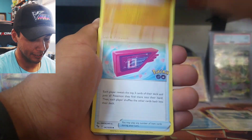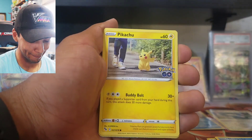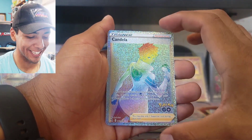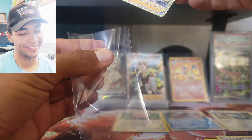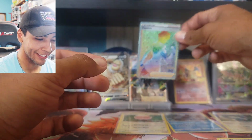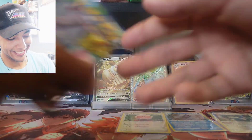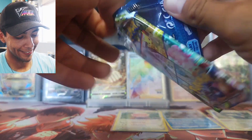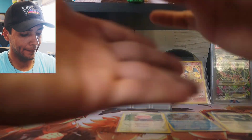Next pack: fire energy, Slowrock, Charmeleon, Ambipom, Slowpoke, Pikachu, reverse holo Chansey — and we get ourselves a rainbow rare Candela! Our first rainbow! We will not get disappointed in today's video. This is really sick — Professor's Research Professor Willow so sick. We can't slow down, we gotta keep this momentum going!